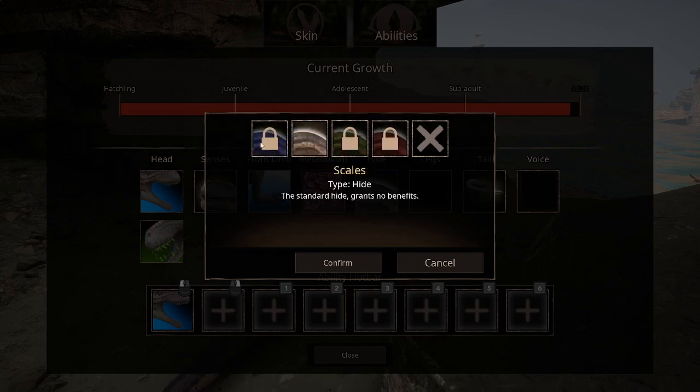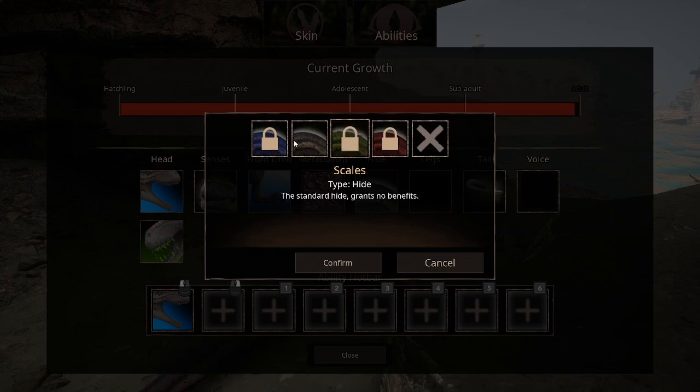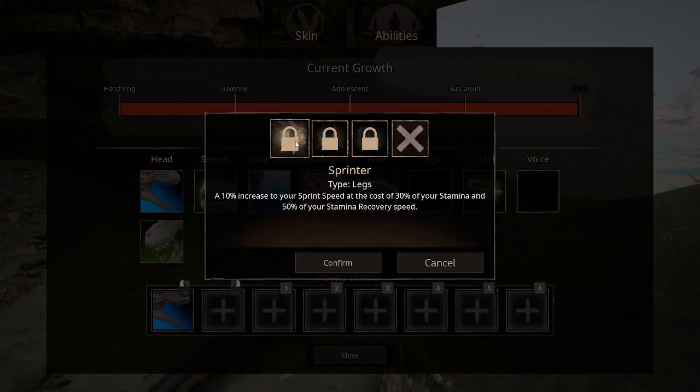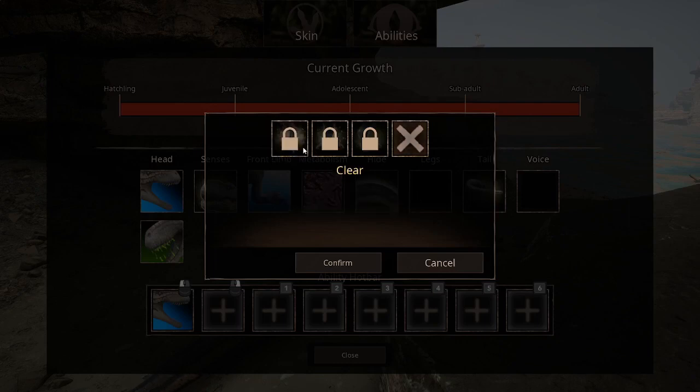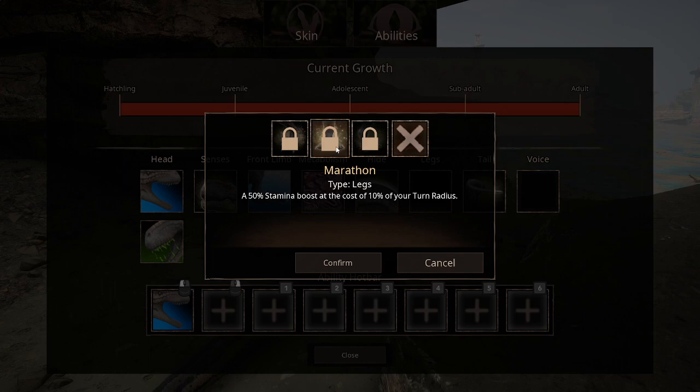That one's probably the best - you lose a bit of health but gain significant resistance to venom and poison. I'm gonna stick with regular. 'Leg Spinner': a 10% increase to your sprint speed at the cost of 30% of your stamina and 50% of your stamina recovery. 'Marathon': a 50% stamina boost at the cost of 10% of your turn radius. 'Ambusher': a 15% increase to your stamina and a 5% increase to your sprint speed.